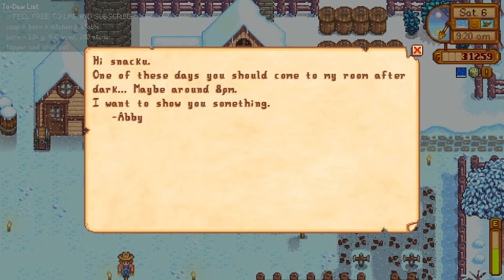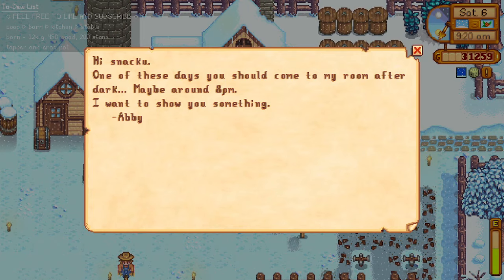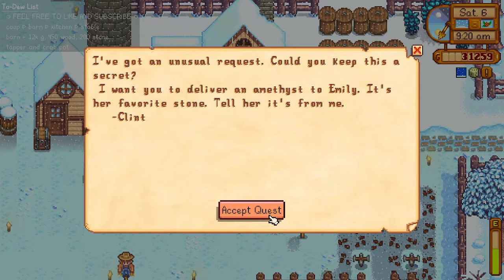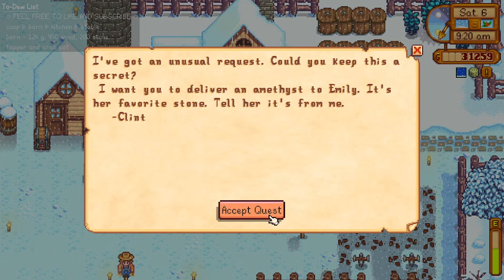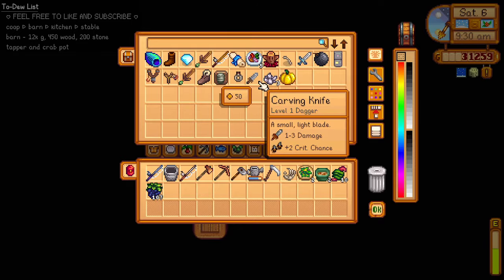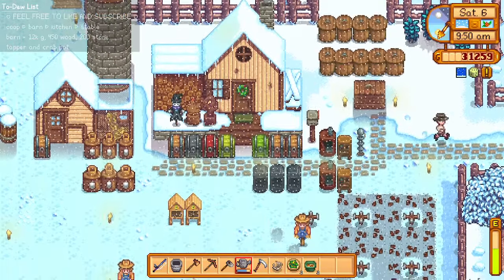We got a message: 'One of these days you should come to my room after dark, maybe around 8 PM — I want to show you something.' Abby! Sure, I'd be happy to hang out and buy some popcorn and watch some movies with you. Clint is asking for an amethyst so he can give it to Emily. Unfortunately we no longer have an amethyst.